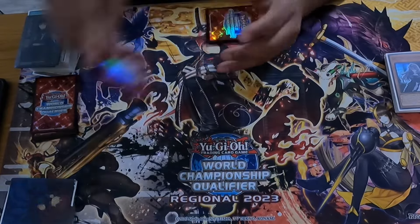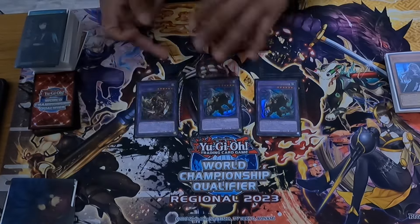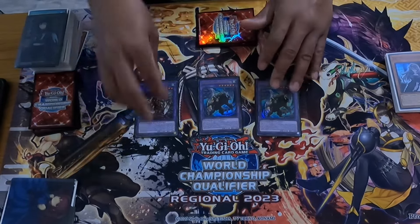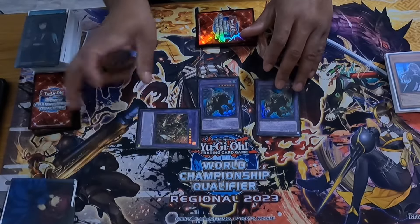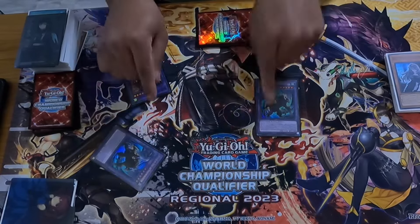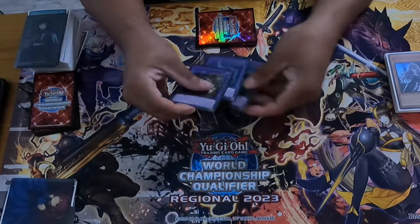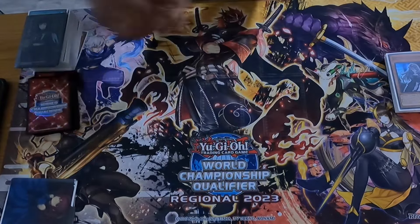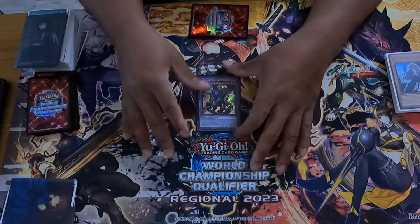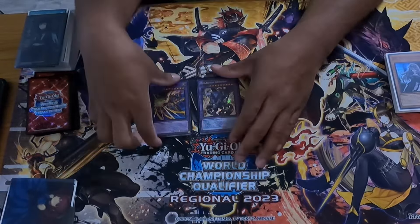I play two King of the Swamp and its dark counterpart. The dark counterpart comes up if you're trying to survive — you can summon it, dump something, dump a Sword Knight; if it hits the grave you can banish it, summon this, and essentially one body becomes three so they never kill you. One Guardian Chimera — I kind of want to play two because Unicorn is now at three, so it's getting ripped out of my extra deck a lot.